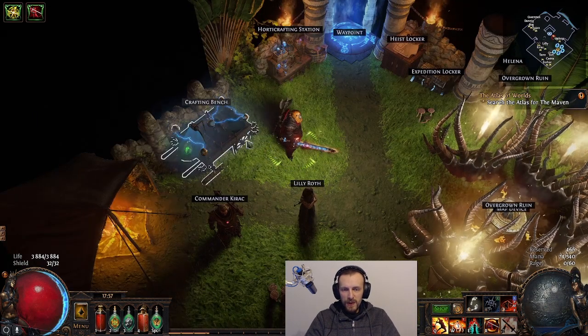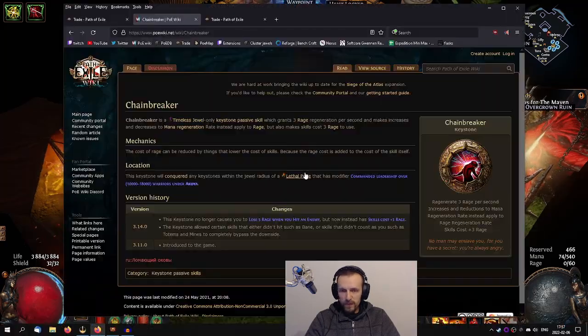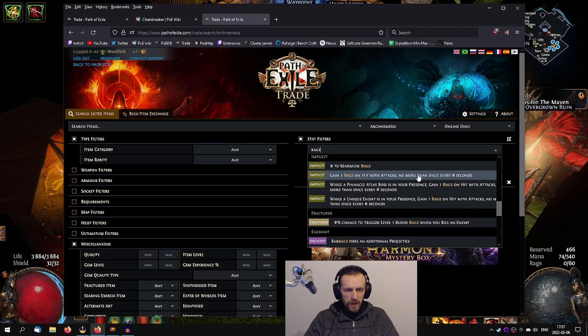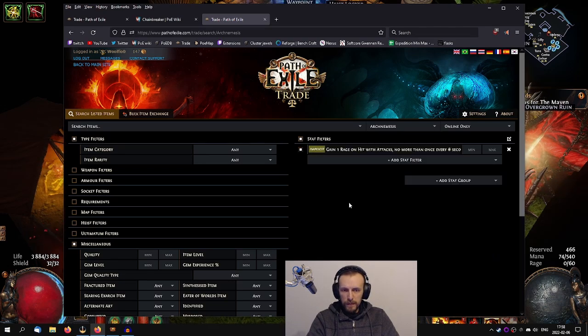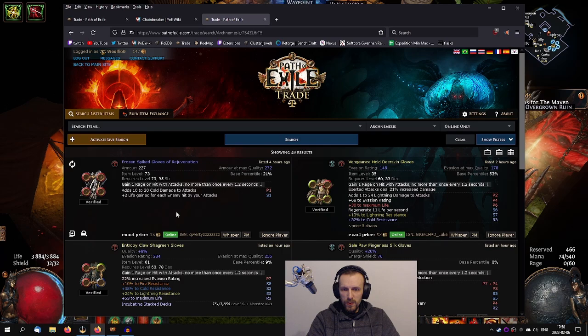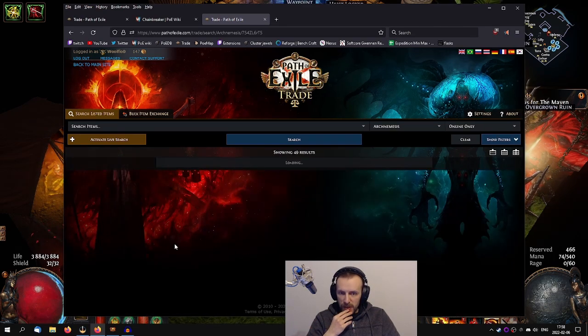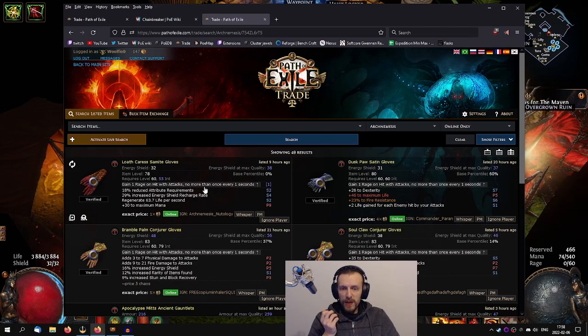There's also a Cluster Jewel option, and there's a new implicit. You can get a gloves implicit that says 'Gain Rage on hit with attacks' — it has many tiers and goes up to 1 Rage every 0.3 seconds, which is basically Berserker's node. The best tier is 1 Rage per 1 second, but it requires a Celestial enemy presence on the item — I haven't figured out what that means yet.